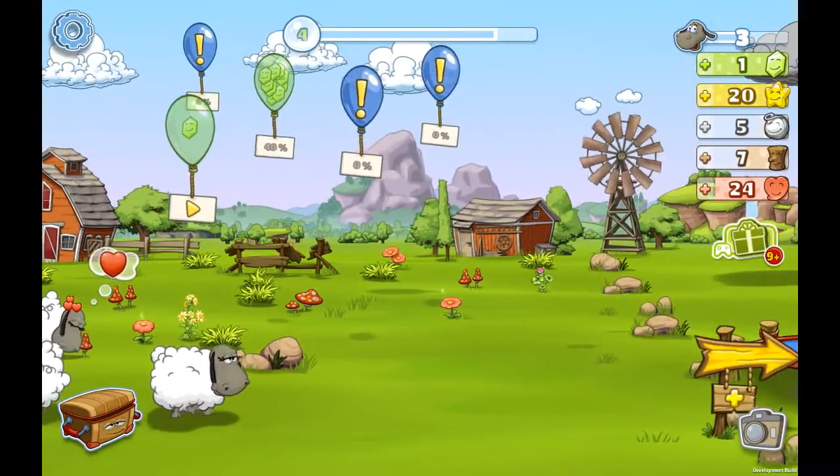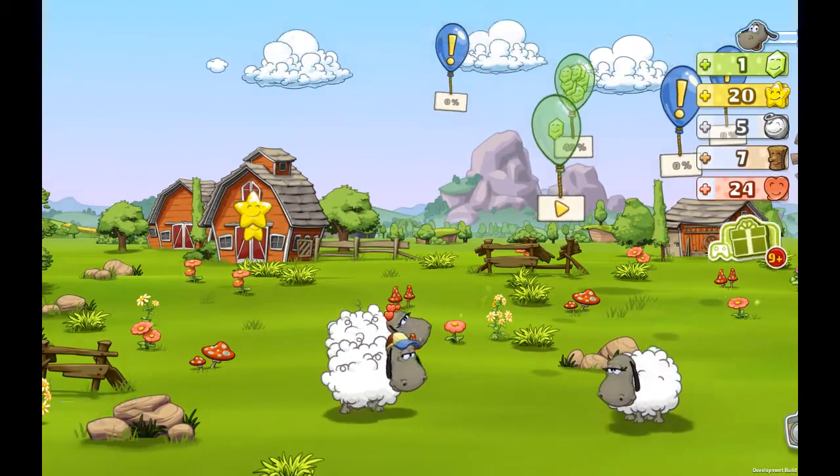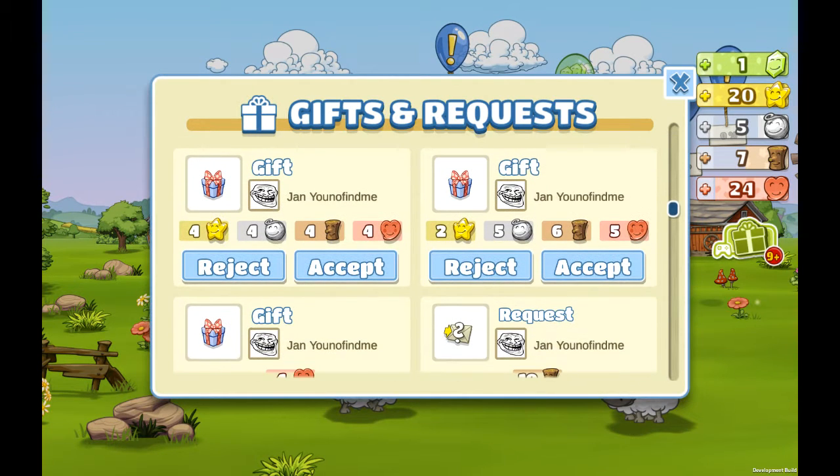Now switching back, the friend should receive the resources. There it is — Accept. You can accept all the other ones too.